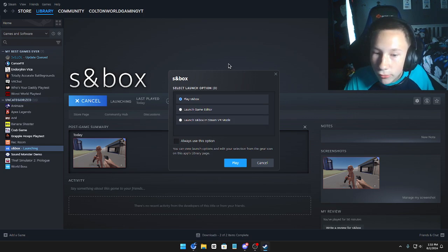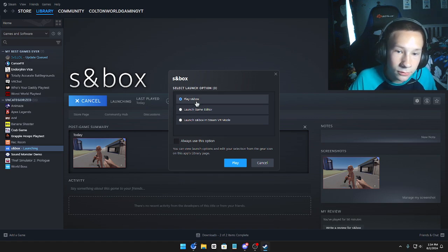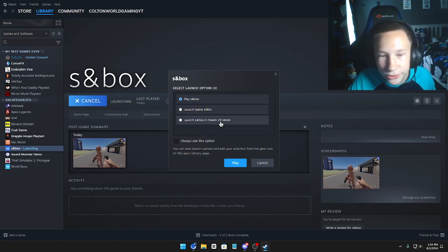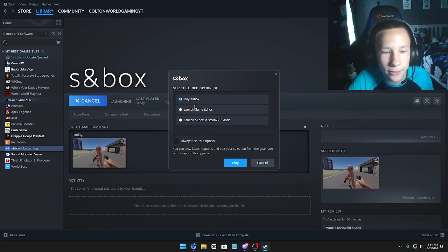There are a few options. Don't allow this though if you're wanting to only play Sandbox and not launch the game editor. I don't know if Sandbox VR mode works — probably doesn't. But there are two options: you can play Sandbox by normally playing the game and trying out maps and stuff, or you can launch the game editor.